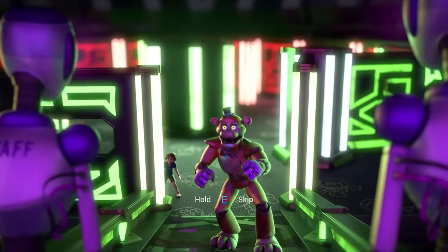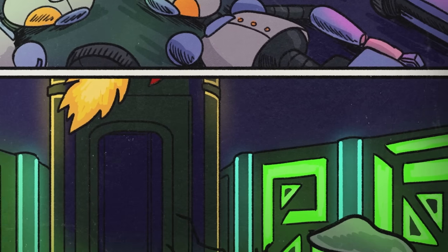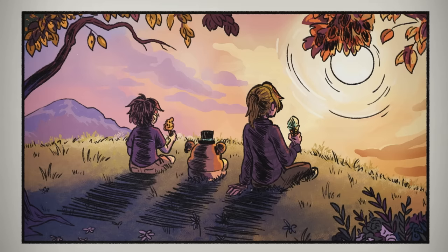However, against all odds, Gregory, with the help of Glamrock Freddy, managed to free Vanessa from the Mimic's influence, and by the end of Security Breach all three escaped the Pizzaplex unscathed.